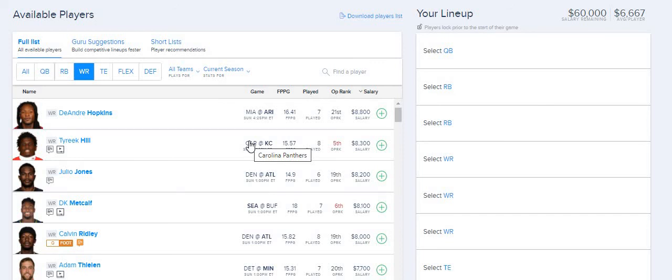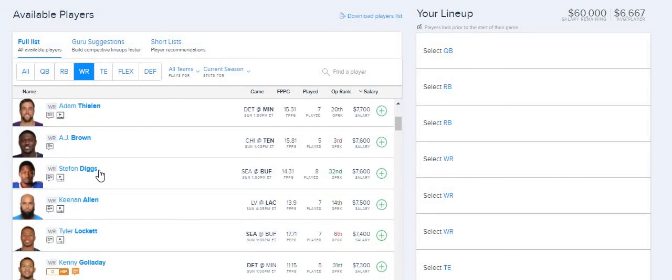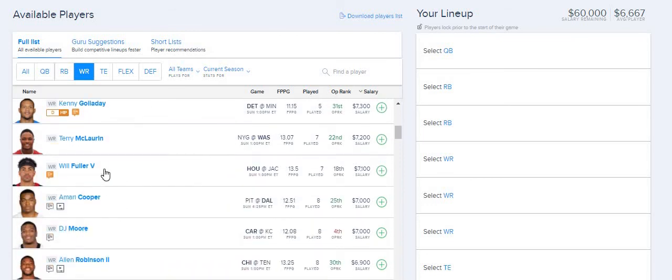For receivers on FD it's Hopkins, Diggs, Allen, Robinson of Chicago, and Fuller — the same five players as on DK. So basically it's the same receivers across both platforms.